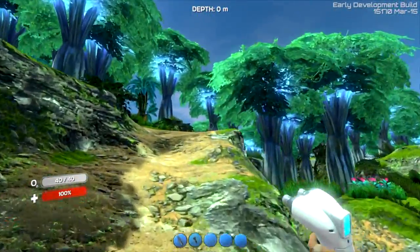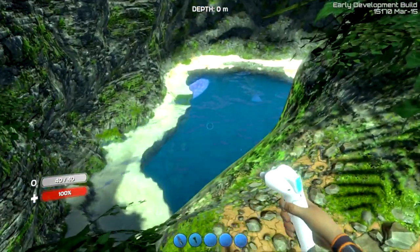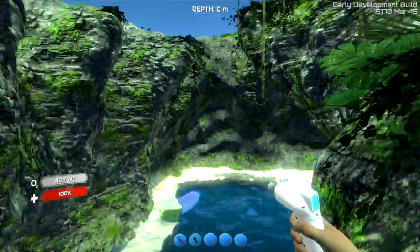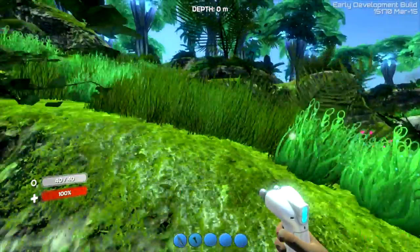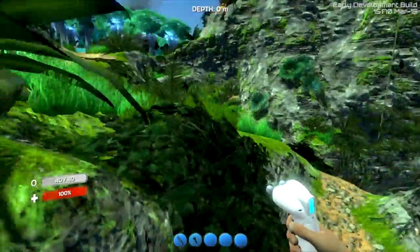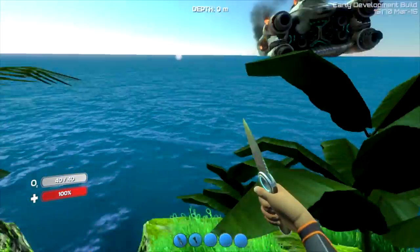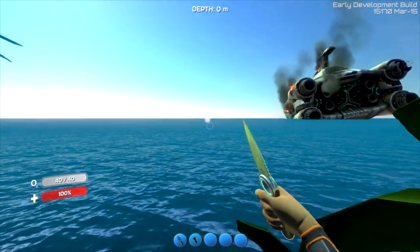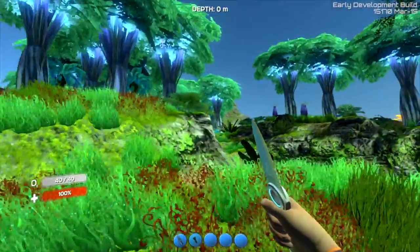I wish it wasn't so laggy - that's the one problem with Subnautica, it's poorly optimized to be totally honest. But holy shit - like, where are we? We're on a freaking island right now with glowing trees and everything! This thing is beautiful, they take a long time to load in, sure, but it's still beautiful. In the middle of the island there's just a little pond. Such a beautiful place. Guys, I think we officially found paradise. There's where we started, there's the crash site, and here is a nice big island.